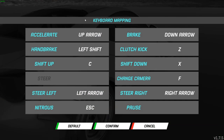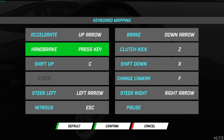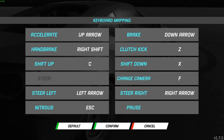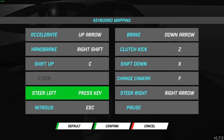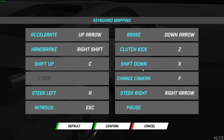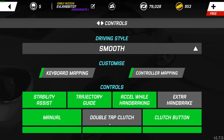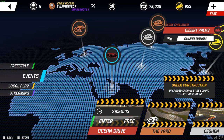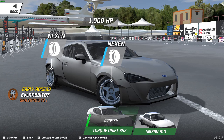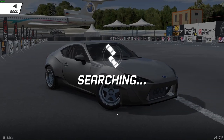We're going to settings, controls, control mapping. Accelerator we'll keep as up. Handbrake we're going to make the right shift button. Steer left as A, steer right as S — sounds good. So we're going to try this style of driving and see if it works better having one finger doing steering and the other doing gas and brake, because trying to use one hand was not working. As you can see by that run — very bad. Let's go try this again and see if there's anybody at the Slab.